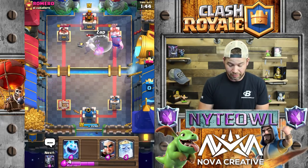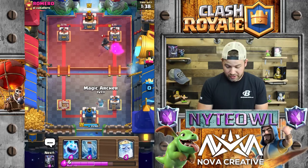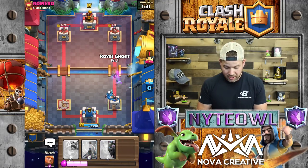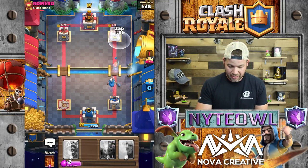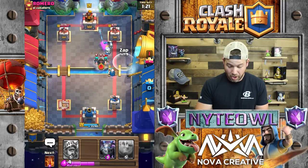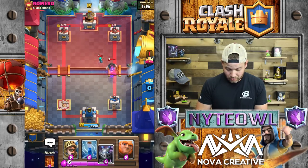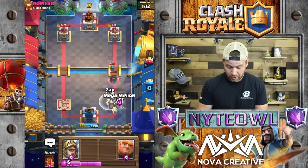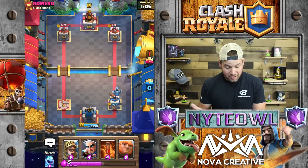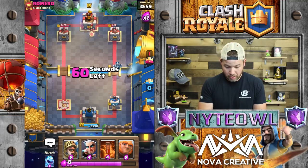We got his tower down pretty good though. Let's go Ice Spirit right here just to stop that, then Ghost again hopefully to drop his Princess. Bandit's gonna die - yes, kill the Rascal! There we go - we gotta zap that Rascal. Mega Minion might make it to the tower if he doesn't put anything down, get a shot or two off which I will be ecstatic about.